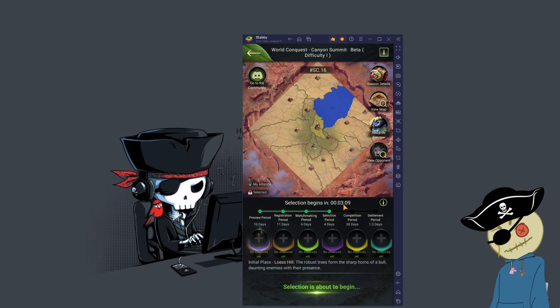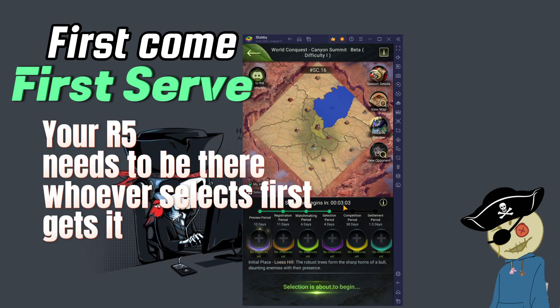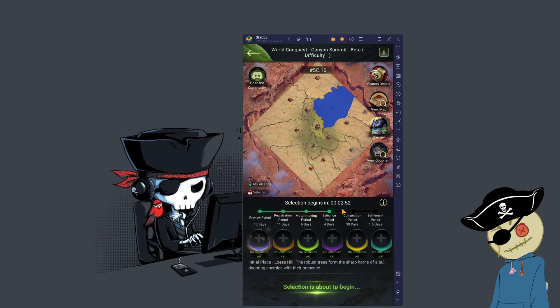Here you see selection begins in three minutes. Now it's first come, first serve. Your R5 needs to be there the moment selection happens because the first person to click that state gets it. It's first come, first serve — there's no other excuses. If you can't make it, maybe you shouldn't have been R5 today; maybe you should have skirted that over to somebody else.